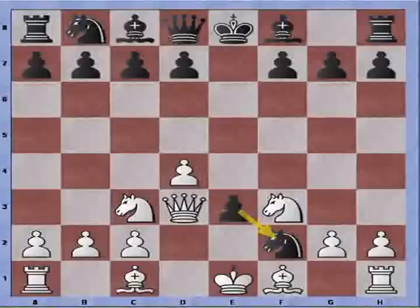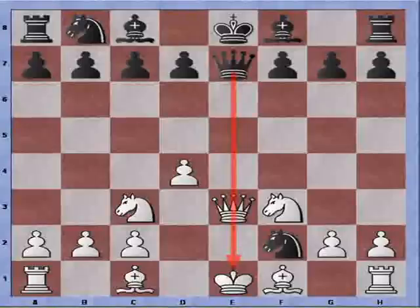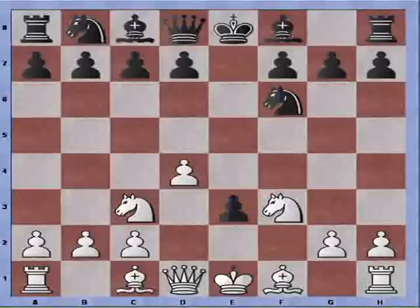Simply because White can now play Queen takes pawn check, attacking the Knight and the King. Queen blocks, which makes it impossible to grab the Knight with the Queen. But now simply the King can step up — King takes Knight — and Black is down a minor piece. So that's how we deal with the Knight to G4 jump that tries to protect the pawn. It's typically losing for Black.